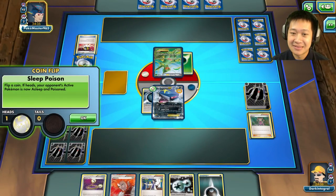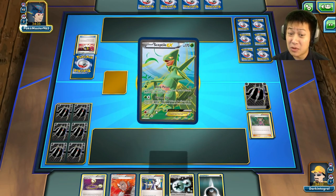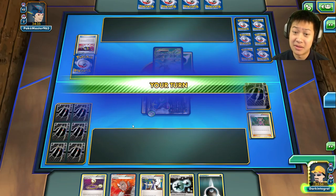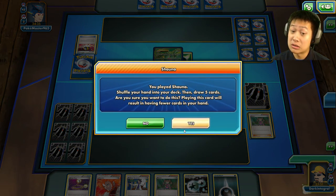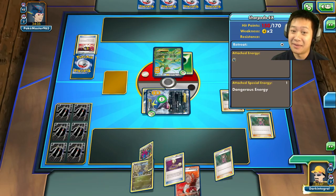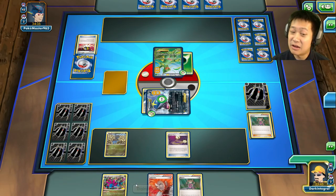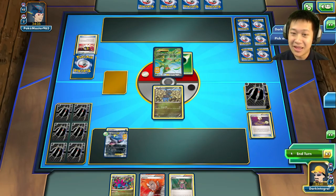Unseen Claw is going to take me out really fast if the coin flip goes in his favor. 10 damage - he does a little bit to himself. I'm poisoned, I'm going to sleep! Stay awake man! It did not stay awake. Instead of playing Sycamore I'm going to play Shauna. I may be already gone at this stage. Let's put this down and use Escape Rope - I want to protect my Sharpito. End my turn.